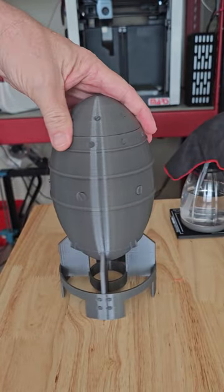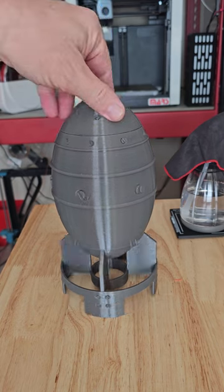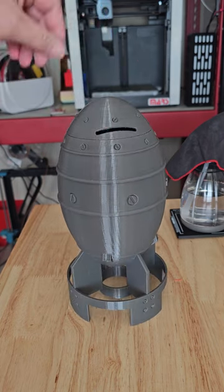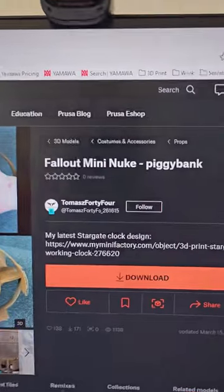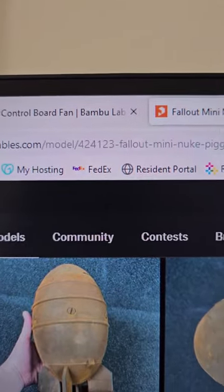So if you've ever played the game Fallout or heard of it, this is a nuke from the Fallout game and it's a bank. If you'd like to print the Fallout mini nuke piggy bank, you can find it on printables.com — ID 424123.